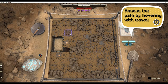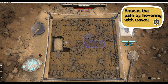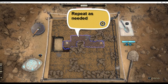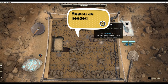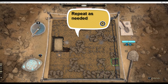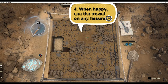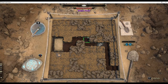You can assess the path at any time by hovering with the trowel — it will take some practice to identify the patterns and their depth. When you're happy with the path, use the trowel on any of the fissures. And there you have it — a controlled fissure bomb explosion.